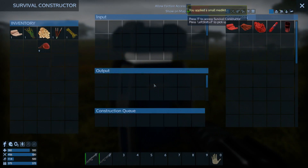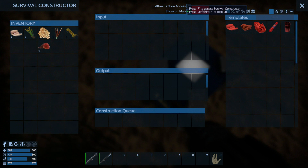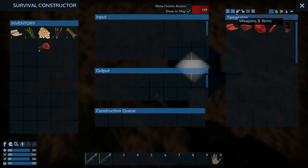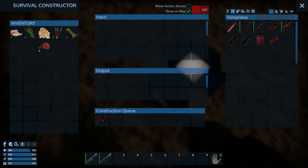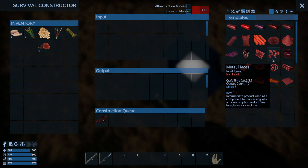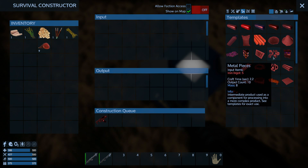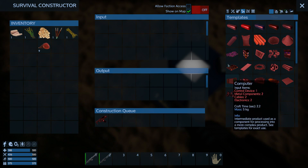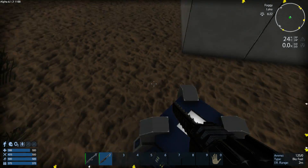Now I need the multi-tool. I need metal components, electronics, and cables. Cables require copper and gold — copper is easier to get. Metal components need iron and cobalt, easy as well. Electronics need copper and silicon. That's all I need, one of each kind. I'm gonna try to do that and then try to build a door.